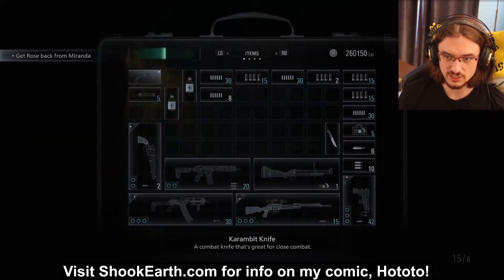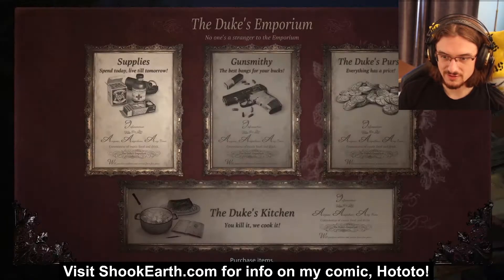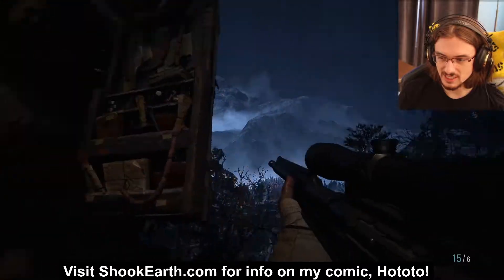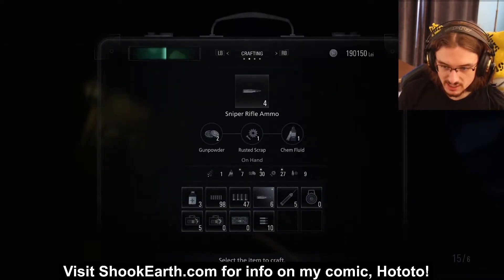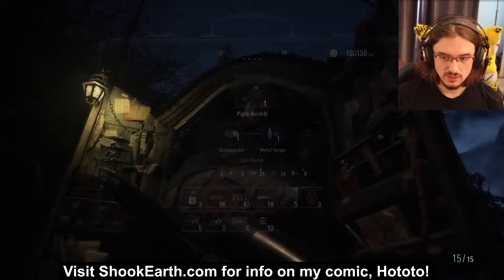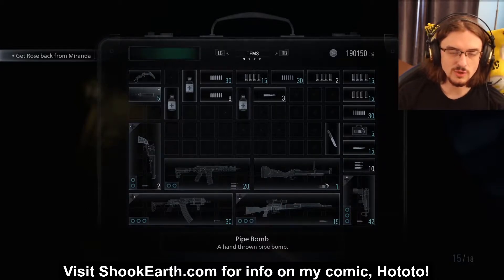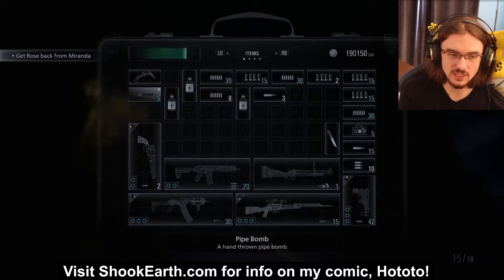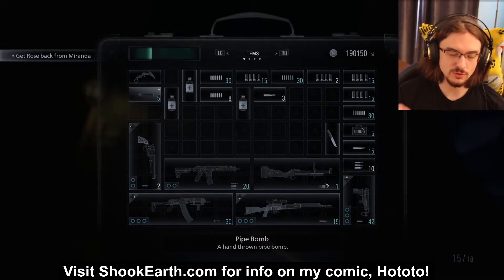You want to have more than two health items here — as many as you can. The main thing you need is 60 rounds, at least, of sniper ammo. You can craft some or buy some. You'll also want to have at least 8 pipe bombs, preferably 10. And you want to have between 5 and 10 mines. You can probably get away with just 5 mines, but 10 would be preferable.